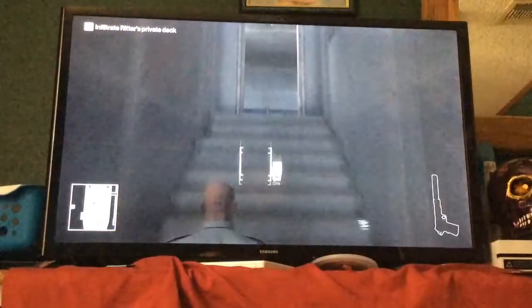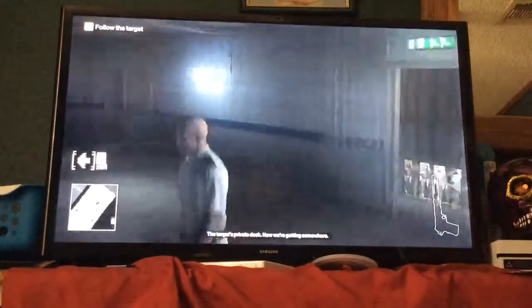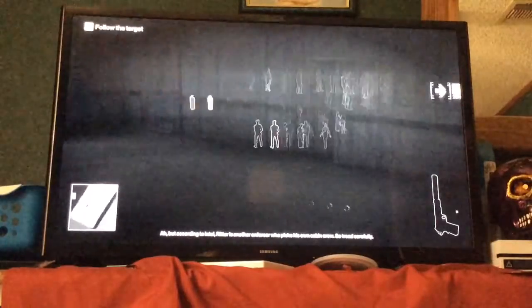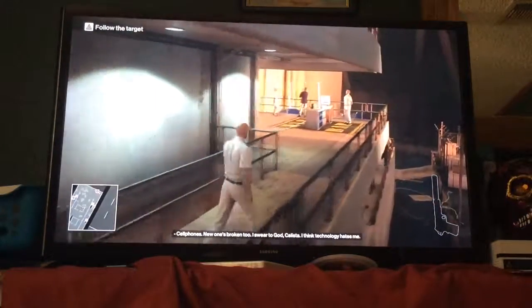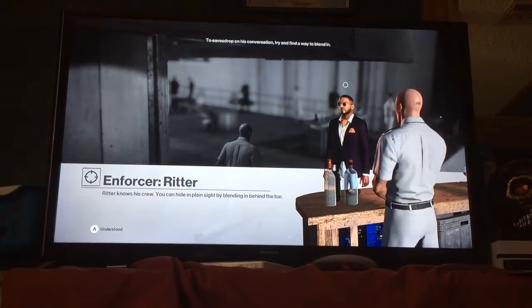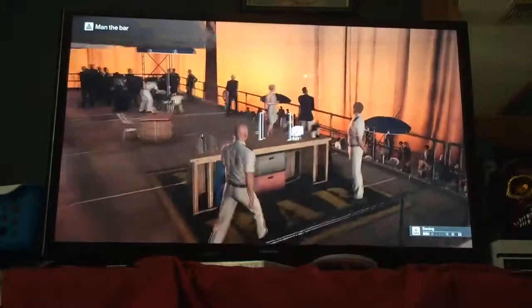Hello sailor — the target's private deck. Now we're getting somewhere. But according to intel, Ritter is another enforcer who picks his own cabin crew, so tread carefully. The target will spot you if you get too close. To eavesdrop on his conversation, try and find a way to blend in. So now you're about to blend in.